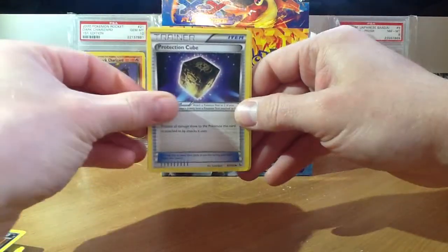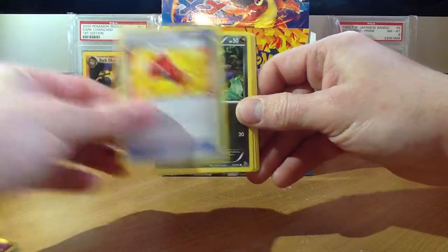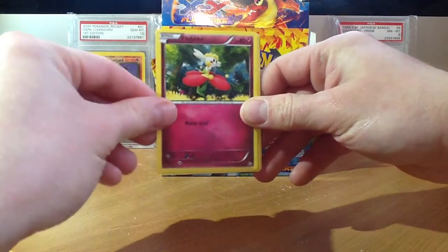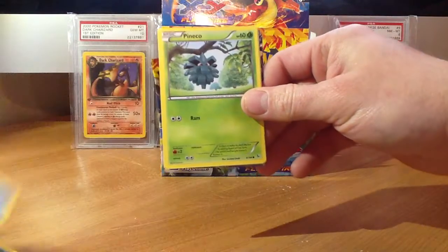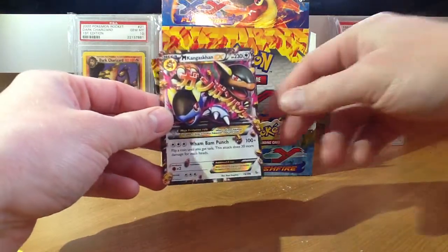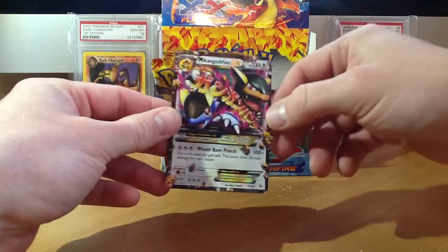And we have Protection Cube, Floette, Starling Megaphone — and the first one I pulled of that also. I see something good in the back. We have Gumi, Flabebe, Sandile, Burgemite, Panko, Reverse Rare Fortress, and Mega Kangaskhan EX. Very cool.